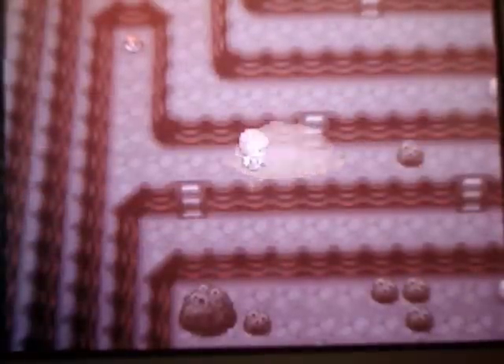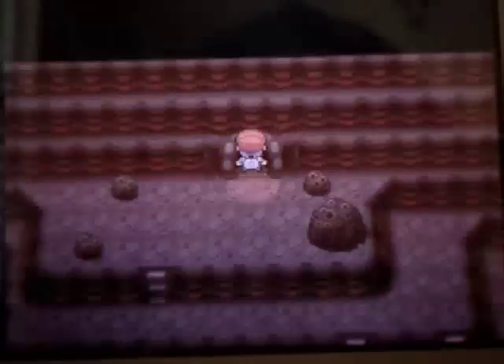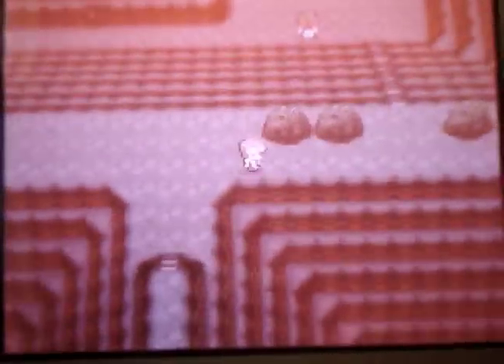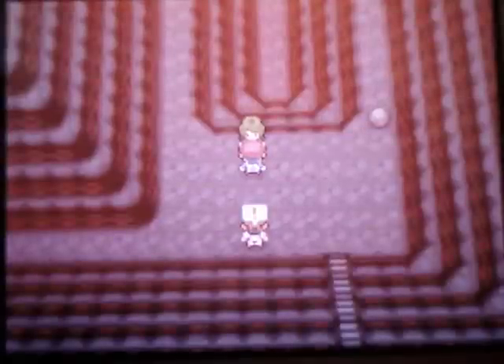Heatran appears at level 50. It has the moves Metal Sound, Scary Face, Lava Plume, and one other move I forgot — I'll find out later. I smashed the rock right here. I'm not really sure which way to go now.